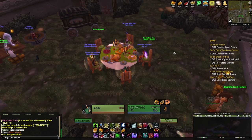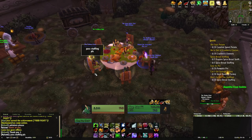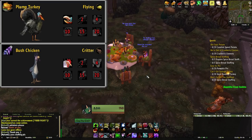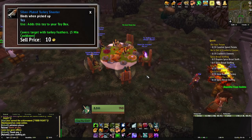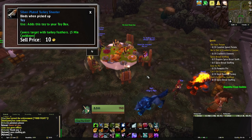If you work your way through everything on offer in the Pilgrim's Bounty event, you can pick up all of the Pilgrim's costumes as transmog, a 10% reputation bonus for the duration of the event, 5 recipes to add to your cookbook which count towards the recipe achievements, 2 battle pets in the plump turkey and the bush chicken, as well as the silver plated turkey shooter toy, which covers your target in turkey feathers. Not too bad for an event that only runs for one week.